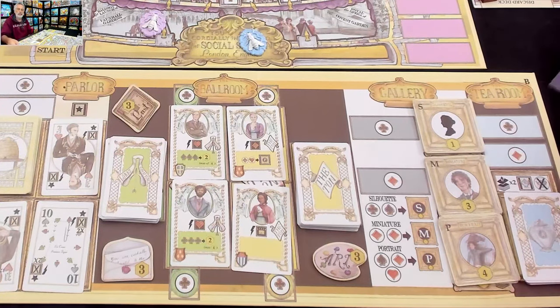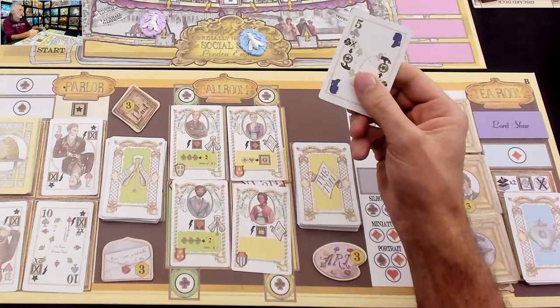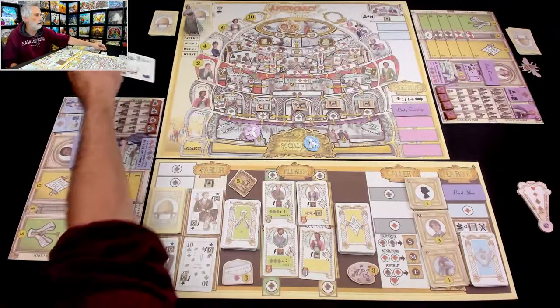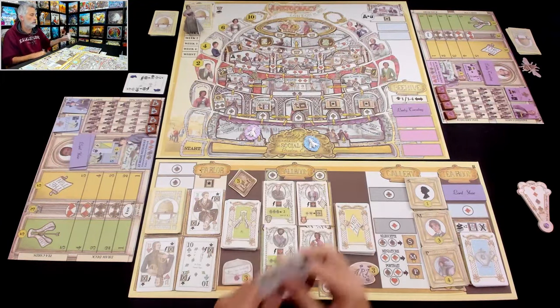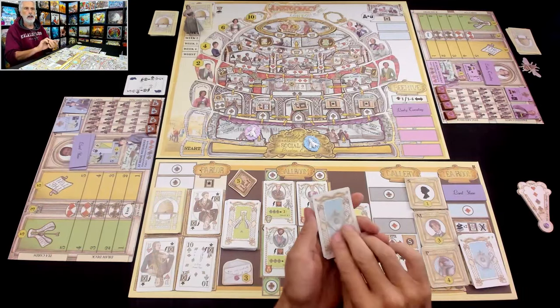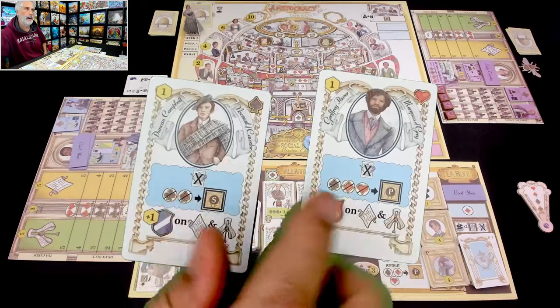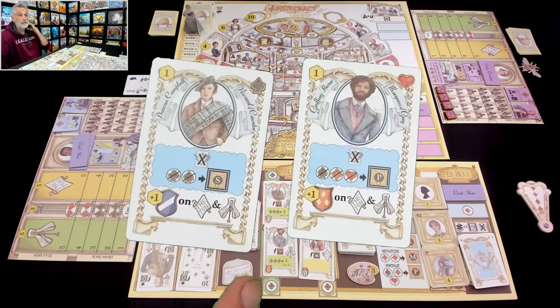I'll come to the cheap spot for a club, and I have to spend that club. It goes from my hand into my discard pile. Like any deck builder, once my deck is empty I need to draw. Going to the tea room lets you draw two tea cards and keep one. So here's what I've got: Duncan Campbell and Jeffrey Power. I've met these two fine fellows and one of them is going to become my best friend.